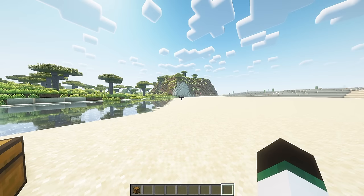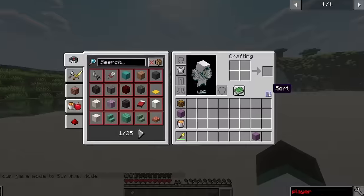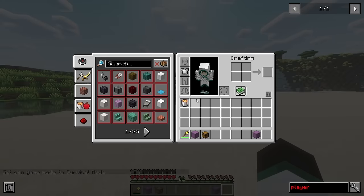Shulker boxes and items that are immune to fire cannot be destroyed this way. Pressing the Z key by default will show your entire inventory above your hotbar. You can then press 1, 2, or 3 to switch to that respective inventory row with your hotbar. Pressing Z again will hide the 3 additional rows with no change. A sort button is added to the inventory screen and chests.